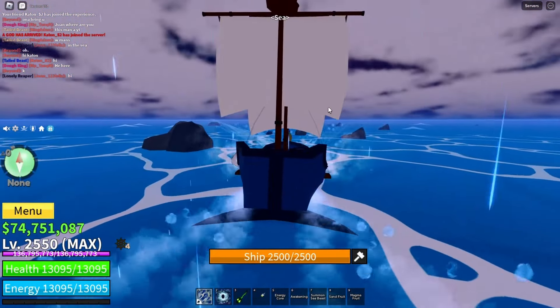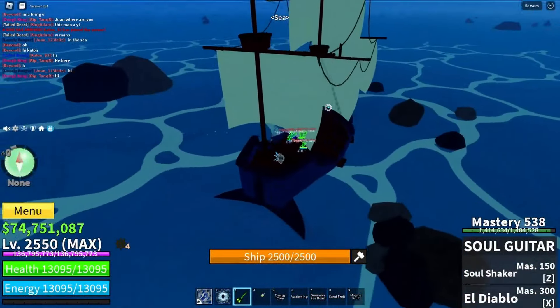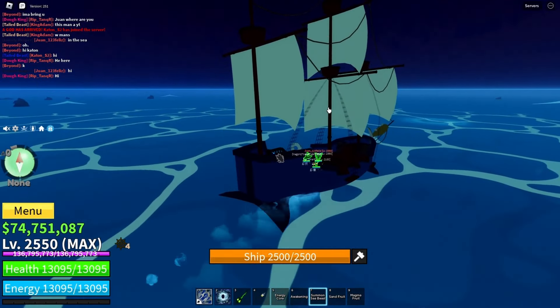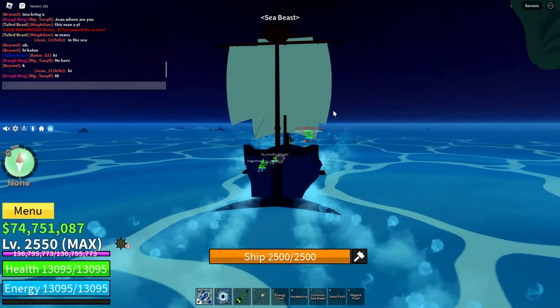First of all, get a boat — I recommend a guardian boat. Two, go to level 5. You can go to level 6 if you don't care about the dark fog for extra luck. Three, avoid all sea events until Mirage spawns.